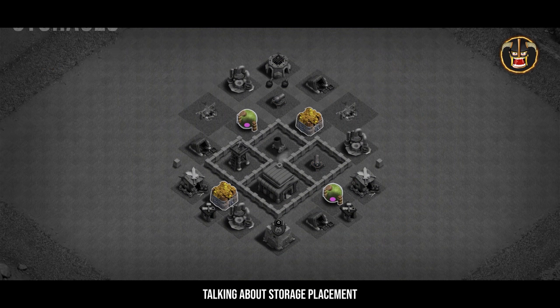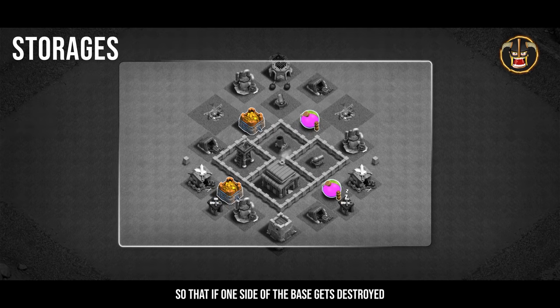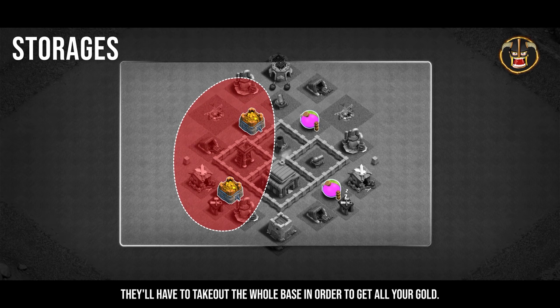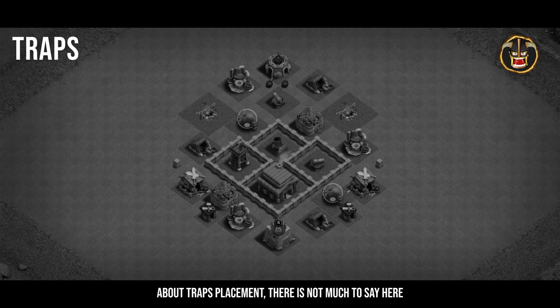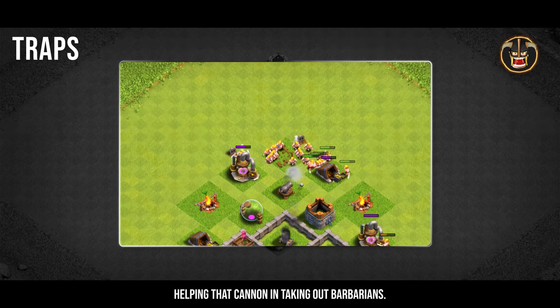The other cannon is also well protected inside walls and helps defend ground attacks, covering a pretty big portion of the base. Regarding storage placement, you may have noticed that we've placed storages alternately, so if one side of the base gets destroyed we don't fully lose one type of resource — if the attacker wants gold, they'll have to take out the whole base to get all of it. For traps, there's not much to say — we only get two bombs at Town Hall 3, and the best use for them is helping that cannon take out barbarians.